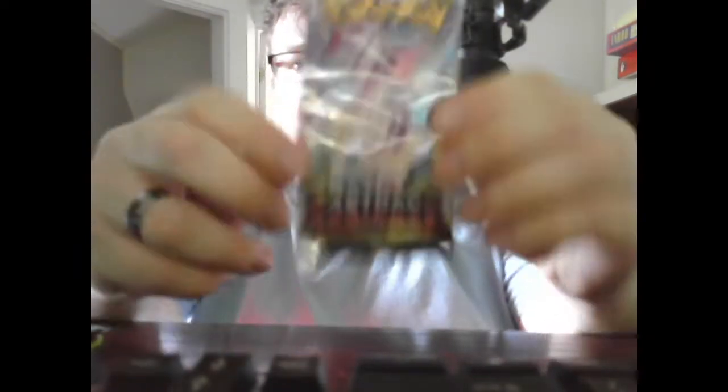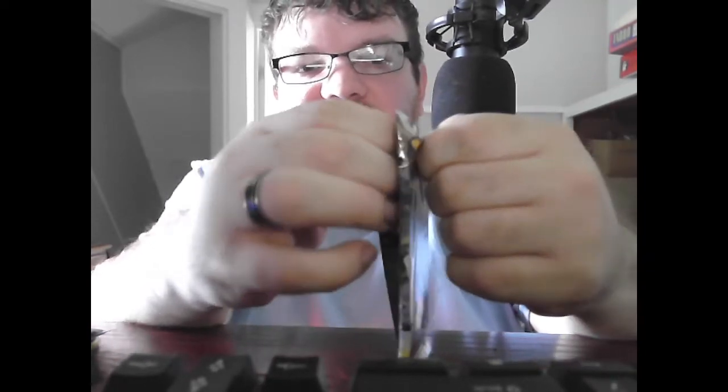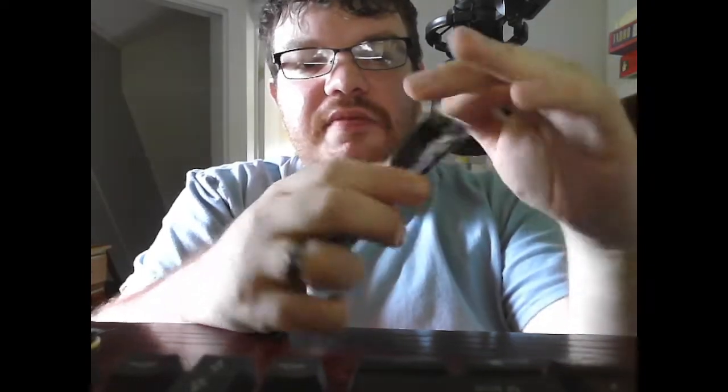Next we have another Astral Radiance pack — I'm guessing that is the Hisuian version of Palkia. So now I know that Dialga is probably going to look different too, but that's not really a big spoiler. I wonder if in the game you could choose, like if you went with part of the storyline, you'd get Palkia and vice versa for Dialga. That would make the most sense.